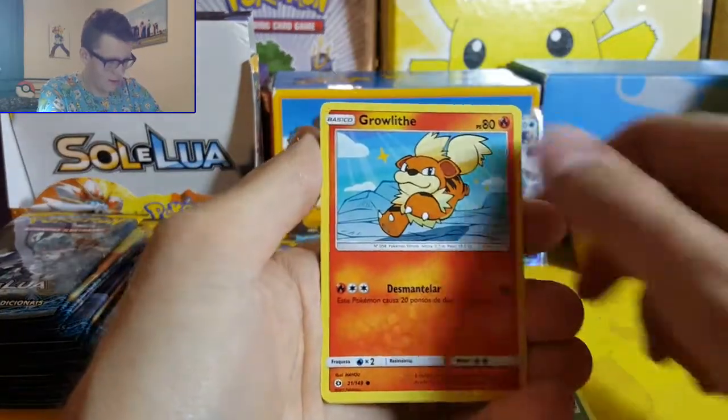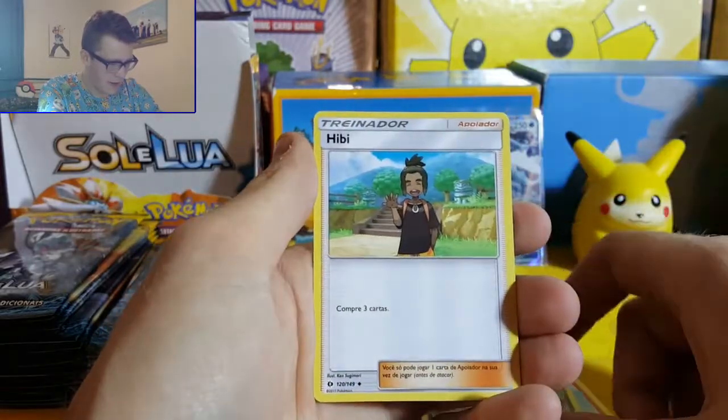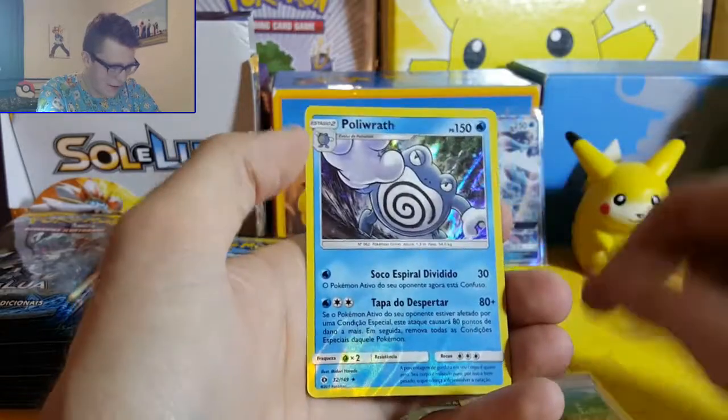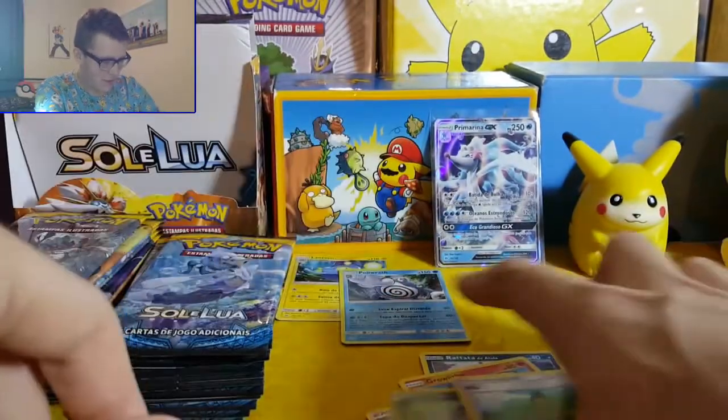Rattata de Alola, Growlithe, Energia, Meowth, Hippie - and Poliwrath! Awesome holo Poliwrath to go with our Primarina, which is quite cool.